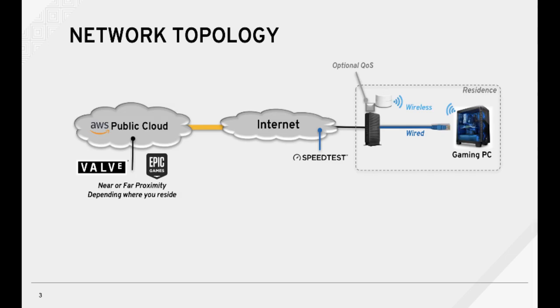Here's a basic topology diagram where we focused on two popular online gaming companies, Valve and Epic. They're both currently hosted on the AWS East and West servers. Individual users connect to the hosted servers through the internet from their gaming PCs using either wired or Wi-Fi connections.